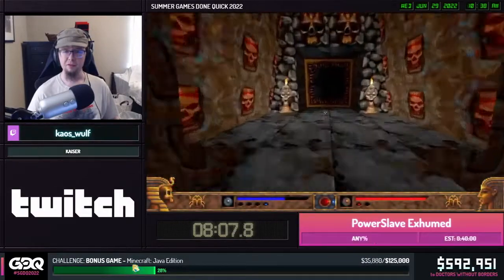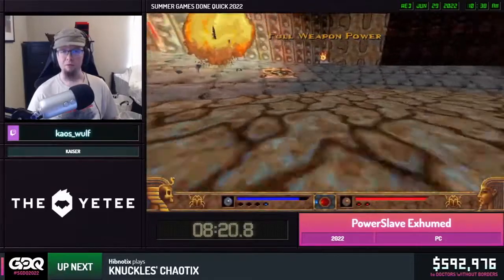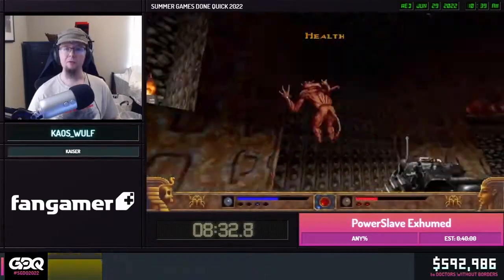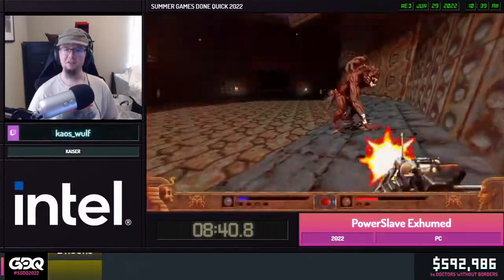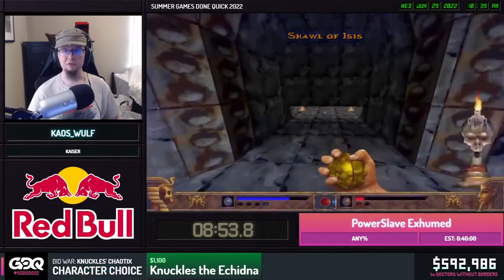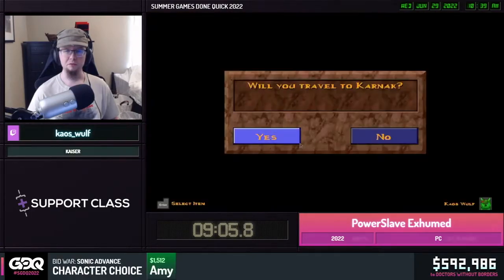The first boss, Set, currently guards the third artifact, which allows us to slowly drift down as we fall — we'll need that to get to the Caverns level in the mines. We'll use the arena to our advantage, trying to get the boss to walk into the fireball traps. The game is really randomized, so there are cases where he might not jump at all. With the next artifact secured, we'll revisit the mines and enter the Caverns level.